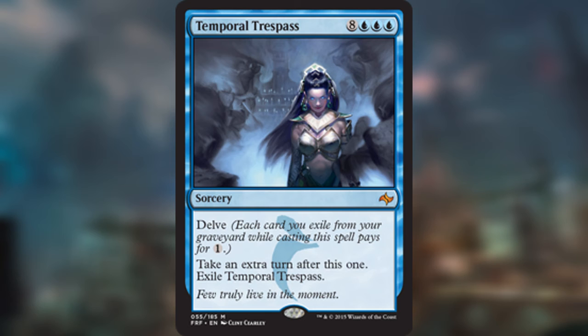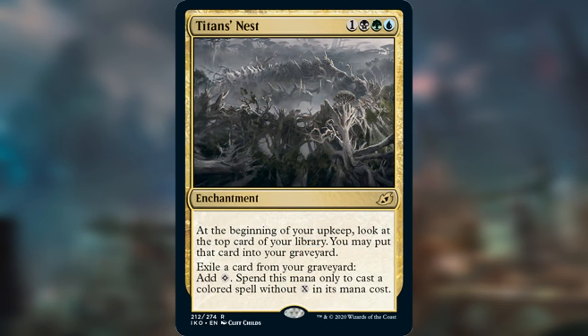Another card I think is really powerful is Titan's Nest — an enchantment costing one in Sultai colors. After any of your upkeeps, you may look at the top card of your library, you may put that card into your graveyard, and then you can exile a card from your graveyard to add colorless mana — spend this mana only to cast a colored spell without an excess mana cost. So with a little bit of restriction, it basically gives all your spells Delve. Self-mill decks just love this card.